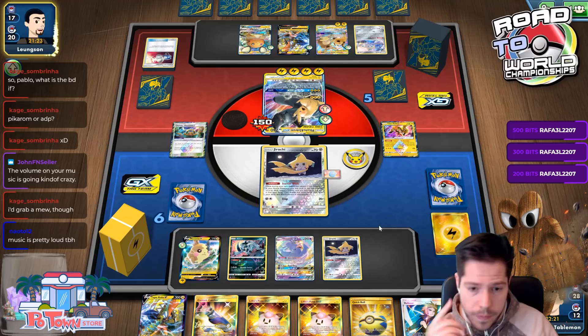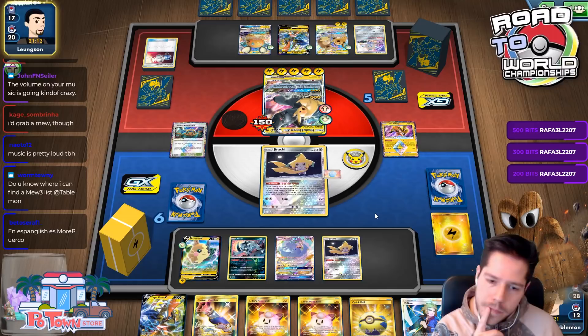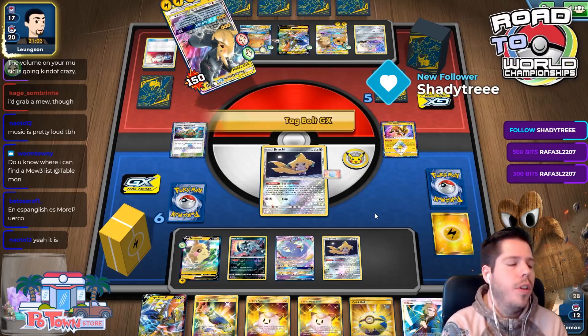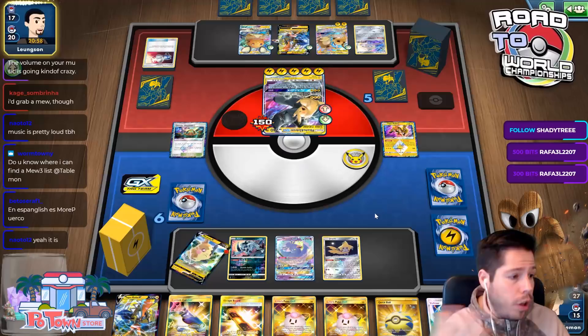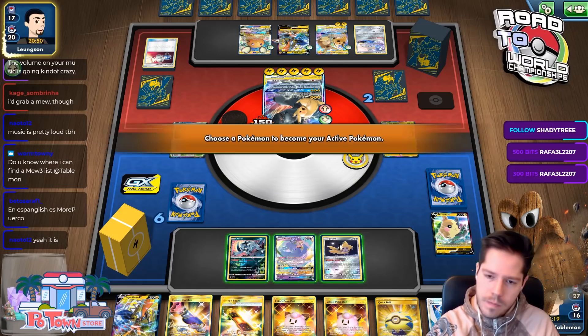What happened to my hand? Did my opponent actually Reset Stamp me, making me draw only one card with the Lucky Egg? For Standard, you can find Mew3 Malamar lists on Limitless. Oh, there was a Mew in there — I did not notice that. That's my bad, I should have noticed.